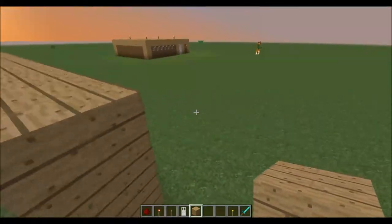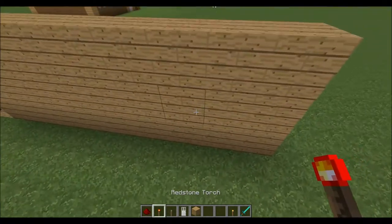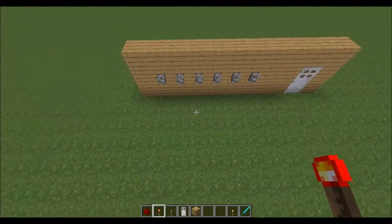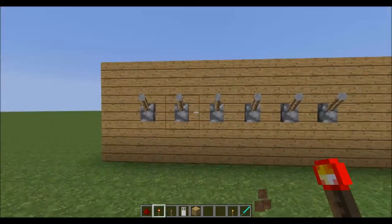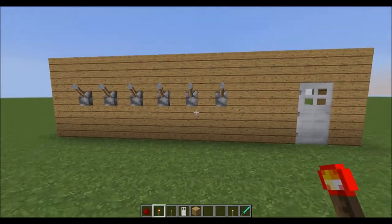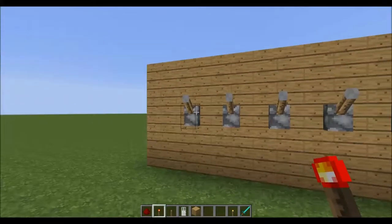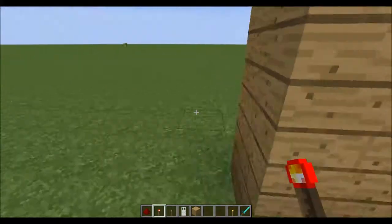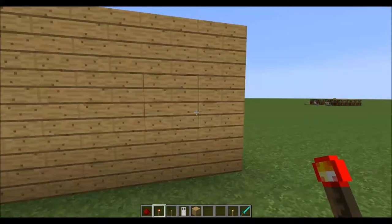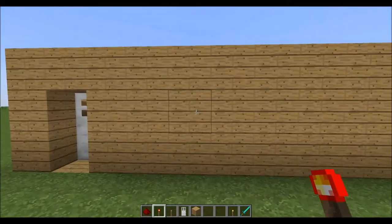Behind this, you're going to want to choose what combination you want. Basically, depending on which combination you want depends on where you place the redstone torches. So say if you wanted the combination to be the first one and the last one — you place a redstone torch behind the first one and a redstone torch behind the last one.